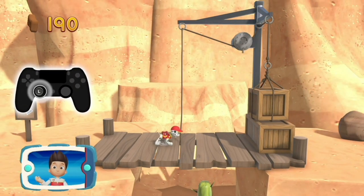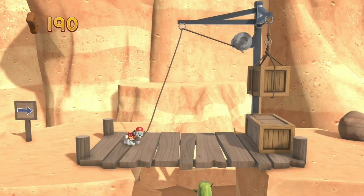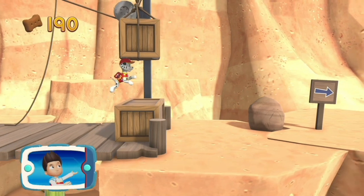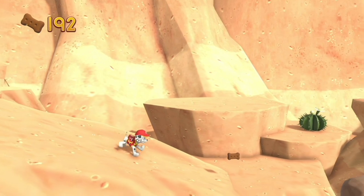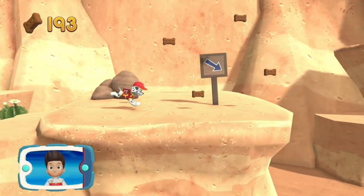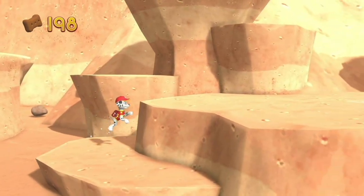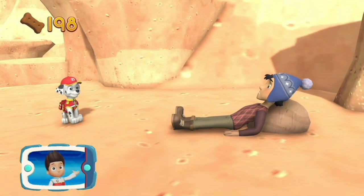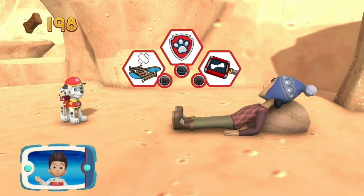To pull the rope to the left, move the left stick. Go quickly — you have to get through the path before it closes. Great job! We're almost there! Look! There's Jake! Now let's help Marshall use his medical pup pack to patch him up. Which pup ability should you use?